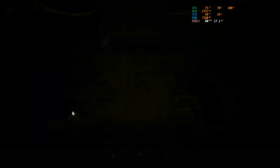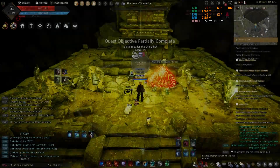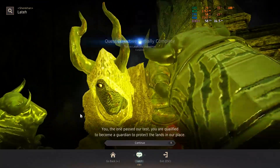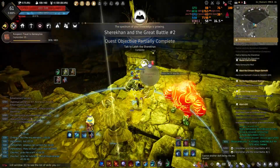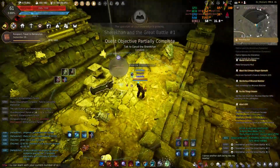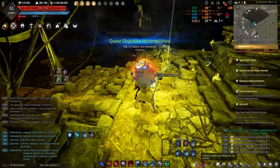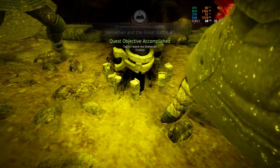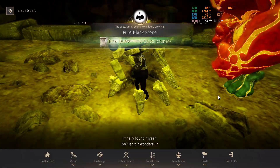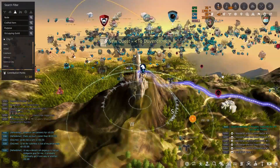Now the next quest — we actually need to speak to them. I think it's the same guys that we fought earlier. We need to speak to every one. We are done from this place, and we need to report to the next NPC to continue the chain quest.